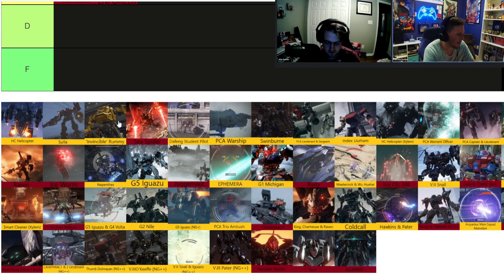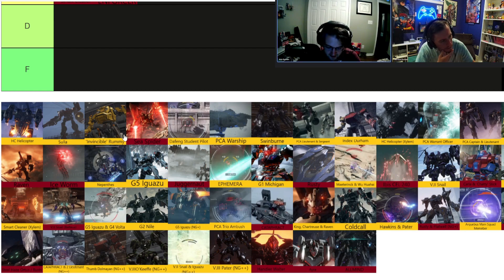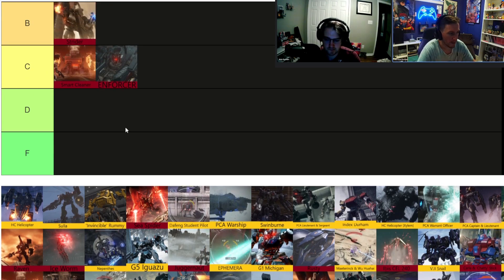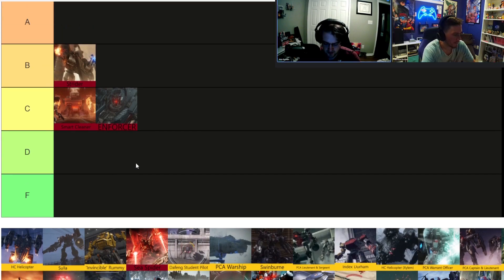Is Sea Spider next? Yeah. Do you remember the Cataphract? It's like a tank — chapter three, right before you do the Ice Worm. I don't really remember that fight, to be honest. It's actually kind of similar to the Enforcer — there's a specific spot where you can hit it in the middle. It's faster than Enforcer and probably a tougher fight.